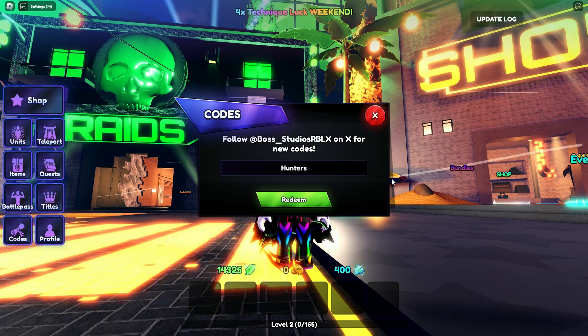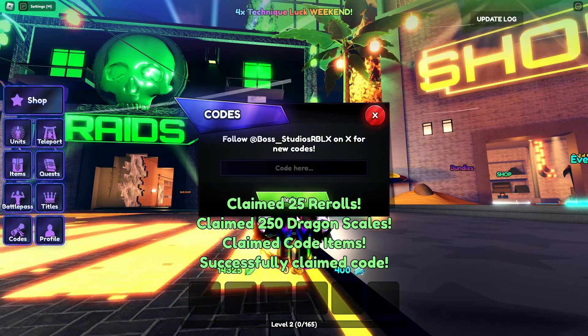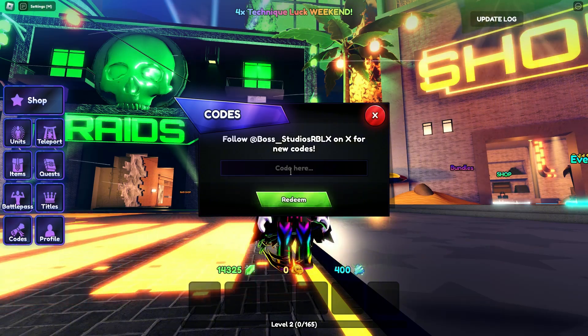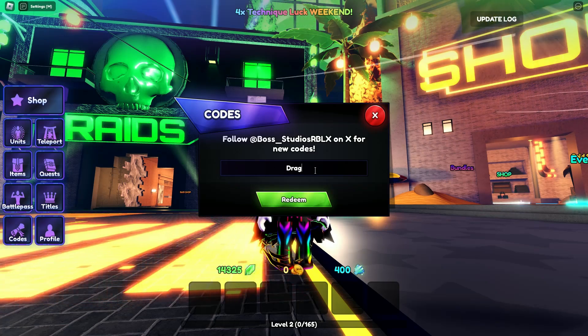The first code is 'hunters w?' — this code gives you 25 rerolls and 250 dragon skills. Now let's show the second code.